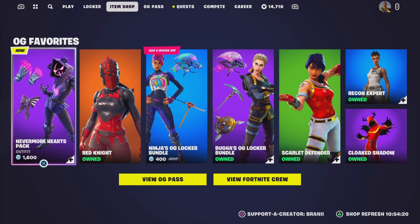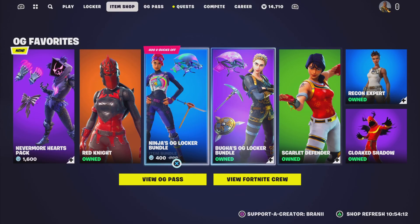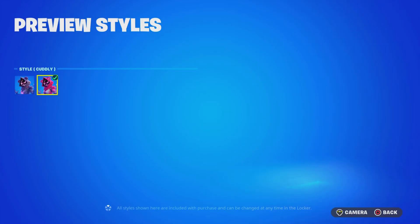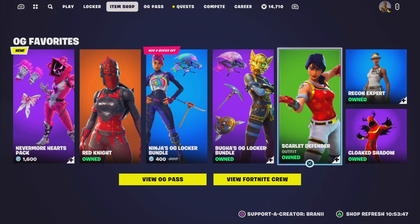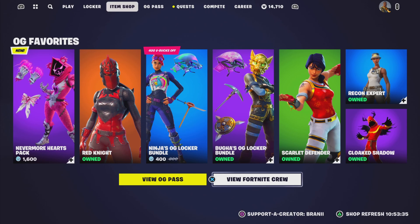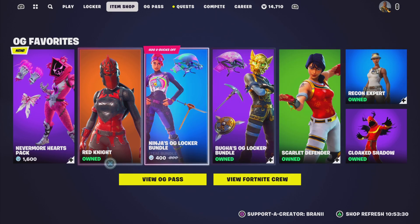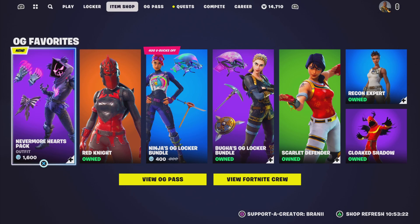Welcome back to another Fortnite video on the channel. Before we get started, if you guys are going to purchase anything from today's Fortnite item shop, any other games through the Epic Games Store, or the brand new Chapter 4 Season 5 OG Battle Pass, use code BRANDNEWITH2IS — hashtag Epic partner. Thank you so much to all the amazing supporters using my code. Also, make sure you join the Discord server in the description, subscribe to my other YouTube channels, and follow me on Instagram, Twitter, and Facebook. Let me know what you guys think about the item shop today and the new season's OG Battle Pass — comment down below.